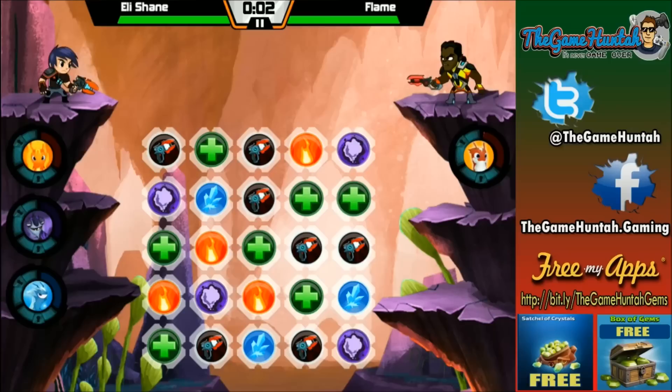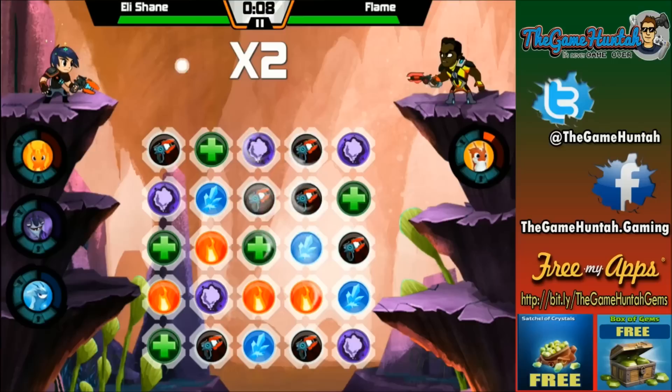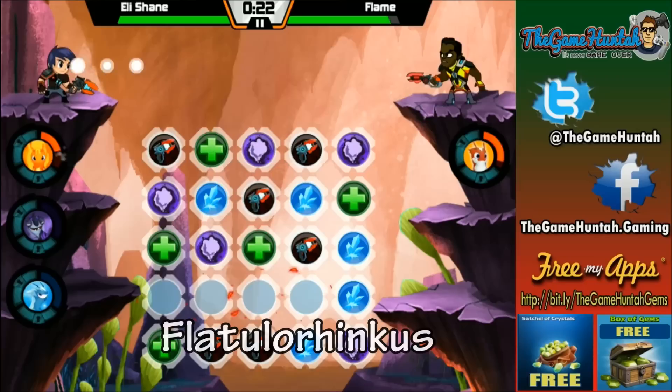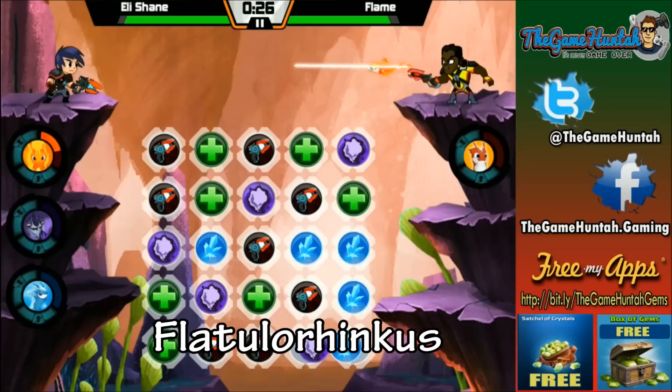The ones that I currently have, you guys can see on the screen — I think it's Infernus, the first one, and the power is fire of course. The other one that I have is Flatulor — it's really hard to pronounce — and the power is toxic.